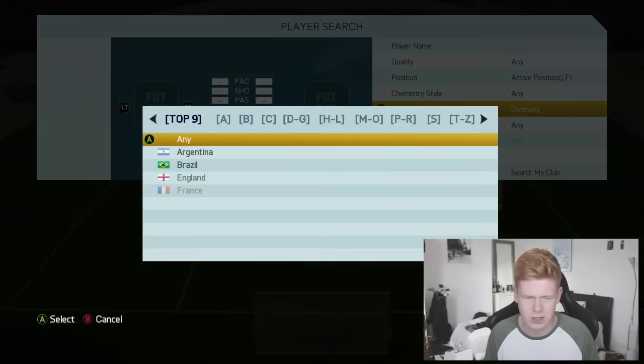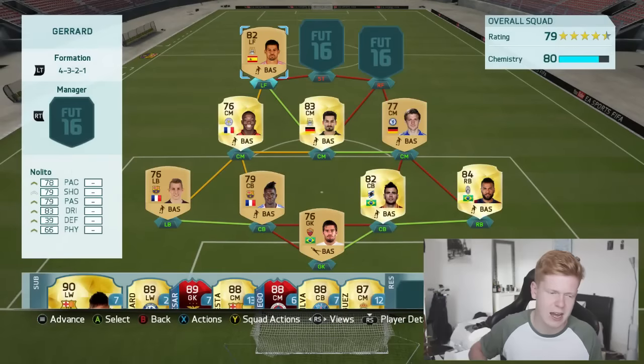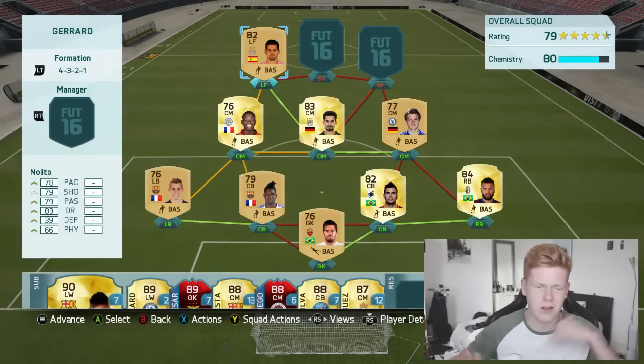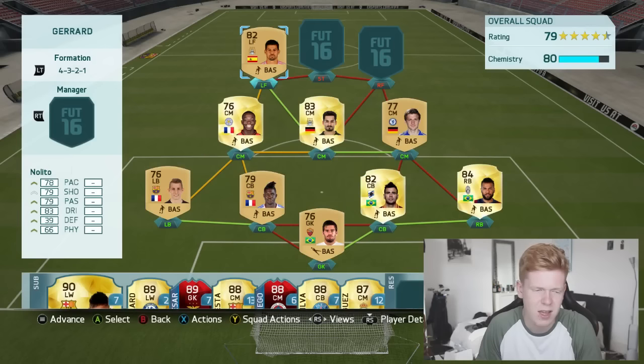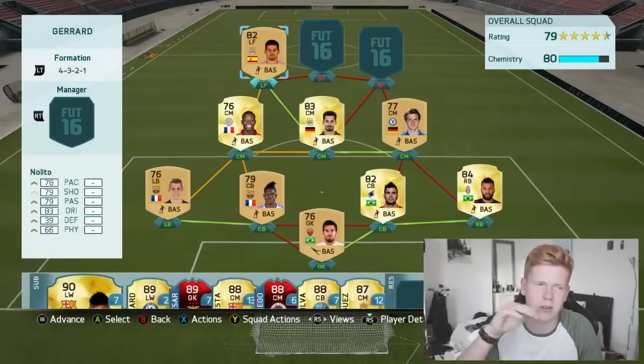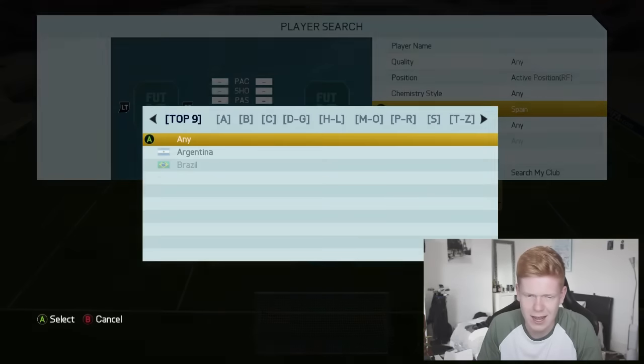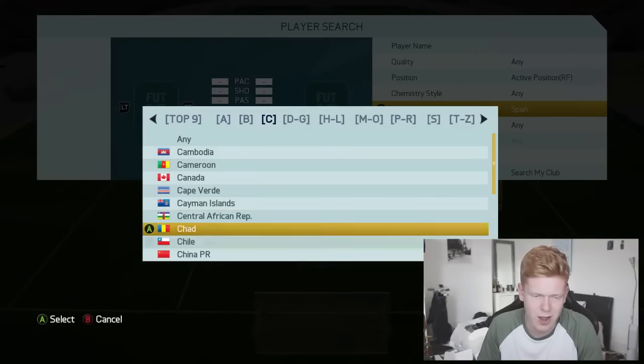Moving on to the left forward — we have Nalito. What a season he had last year. His FIFA card has never been a player that jumps out at me, but we've grabbed hold of him today. He's not the fastest but has decent dribbling and a decent shot. He can cut in on his right foot, so that should be a great asset.